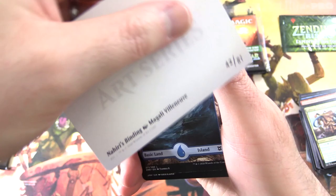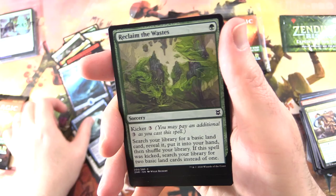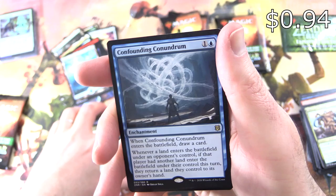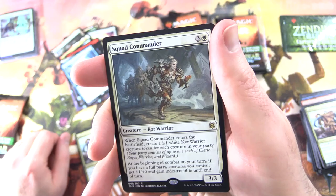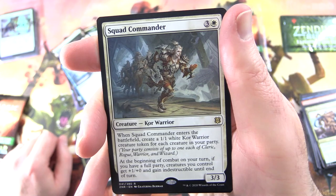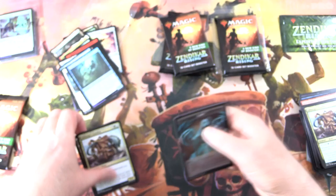We've got a battle scene art card — Nahiri's Binding — an Island, Bubble Snare, Shell Shield, Dauntless Unity, Risen Riptide, Reclaim the Waste, Merfolk Wind Robber, County Ambush — on the other side the County Territory — Lolmage is Familiar. The rare is Confounding Conundrum again — we've seen that already, so moving on. But we do get a second rare: Squad Commander, Creature Core Warrior 3/3 for 4. When it enters the battlefield, create 1/1 white Core Warrior tokens equal to the number of creatures in your party. Beginning of combat on your turn, if you have a full party, creatures you control get +1/+1 and gain indestructible until end of turn. And a Foil Seafloor Stalker with a Copy Token.